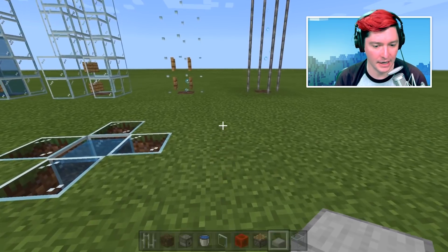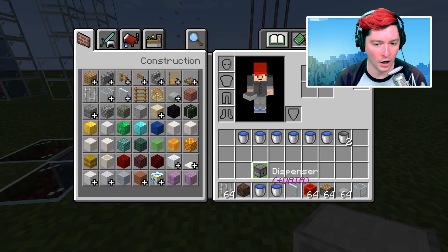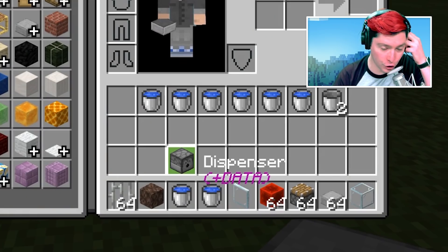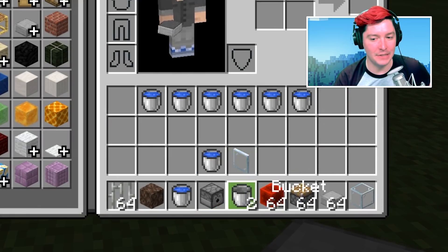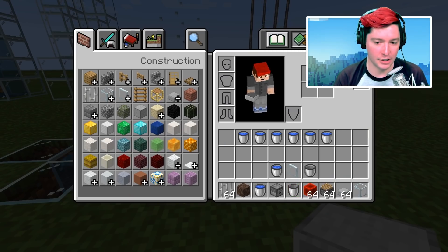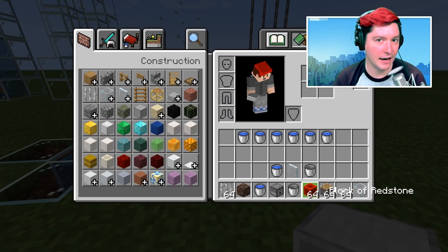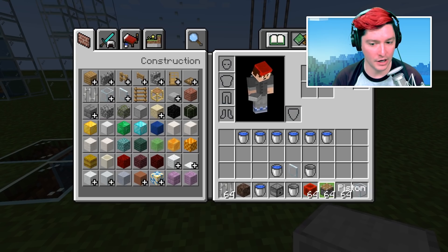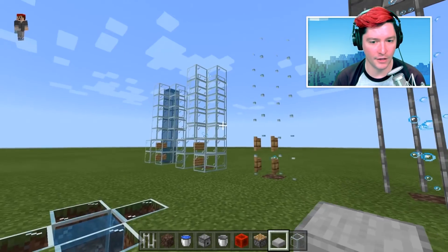You need to have enough blocks for whatever the edges are going to be. You need at least one soul sand, at least one bucket of water, and however tall you want this to be, you need that many dispensers and empty buckets. Dispensers and empty buckets are a big part of what you need for this build. You'll also need some redstone blocks and some pistons.